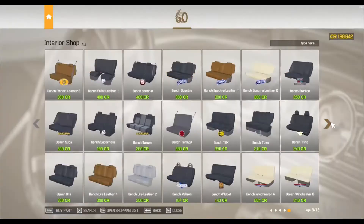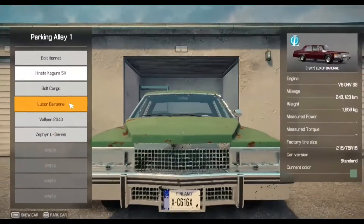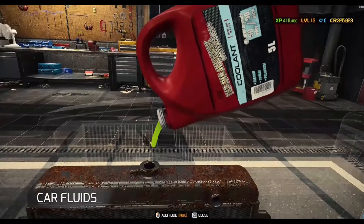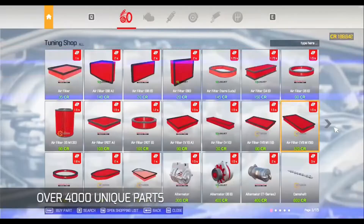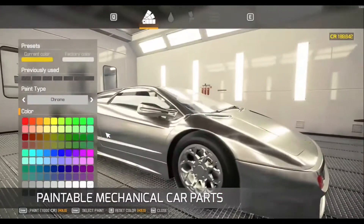Expand your range of services by investing in a new workspace and equipment. The game has multiple features such as 72 cars to fix, over 4,000 unique parts, an infinite number of randomly generated orders, car auctions, barn finds, junkyard hunts, handcrafted story missions, skills and garage upgrade system, car tuning, endless gameplay, and a racetrack with time trial.